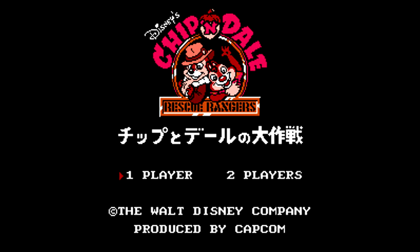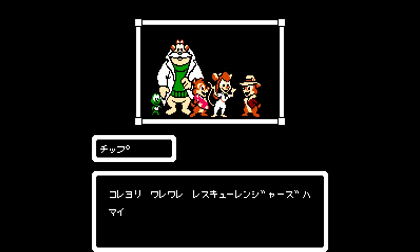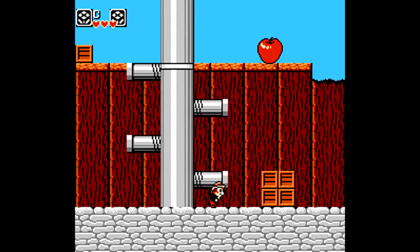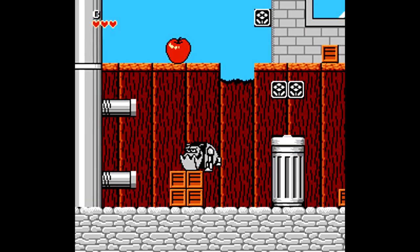Welcome to another edition of Play It Through, and on this bonus episode is Chip 'n Dale Rescue Rangers, the Japanese version. Just like it did with DuckTales, since I played Chip 'n Dale so many years ago, I figured why not revisit it, but this time play the Japanese version, so it's a very, very tiny bit different. Mainly the fact that the story is in Japanese, and outside of that, I don't really notice too many other differences while playing, but it's still an absolute all-time classic NES title, so it's always fun to go back and replay.